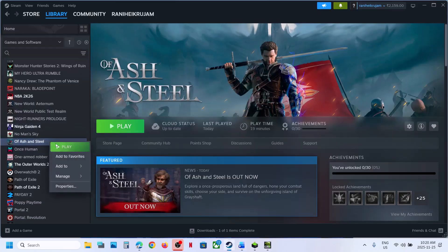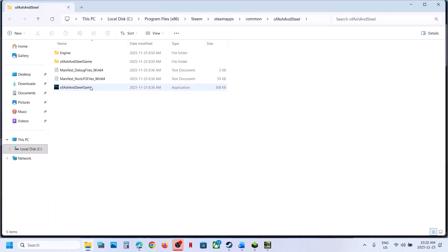For this, right-click on the game, select Manage, and click on Browse Local Files. Here you can see the game exe file. Double-click and run the game from here.